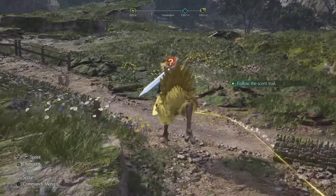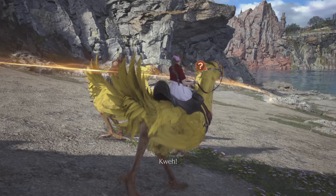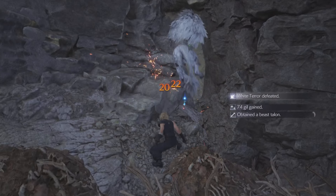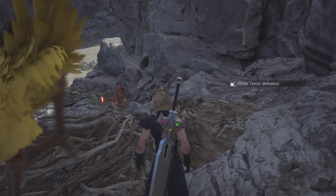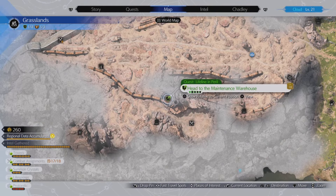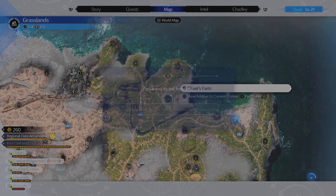Now we need to follow the scent all the way to where we're going to fight this boss. Here it is down at the beach area — the White Terror. Don't forget to always analyze your enemies, make sure you do that and see the data.